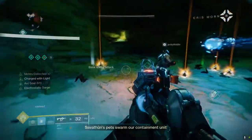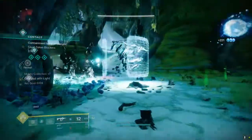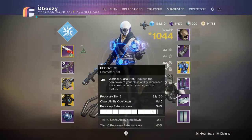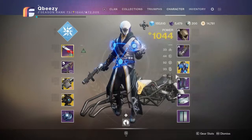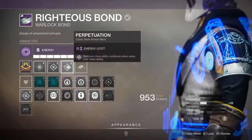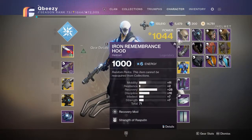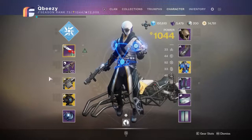What you want to do is have Vesper of Radius and try to get your Rift back as fast as possible, which means you want super high recovery. I can actually get this up over 100, and that's at 41 seconds cooldown. What I decided to do is take advantage of Vesper of Radius along with Perpetuation — you can stack two Perpetuations here, so using your class ability reduces your class ability cooldown. I also wanted some ability regen, so I decided to run Strength of Rasputin.